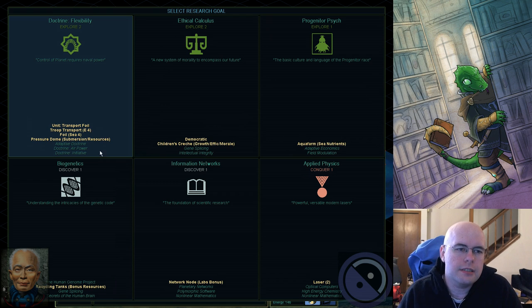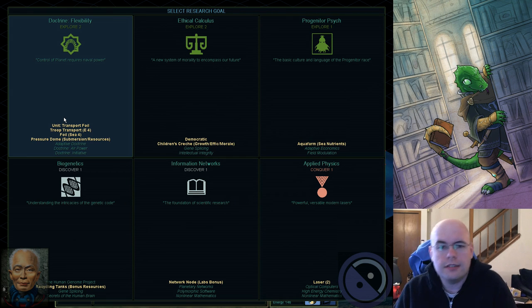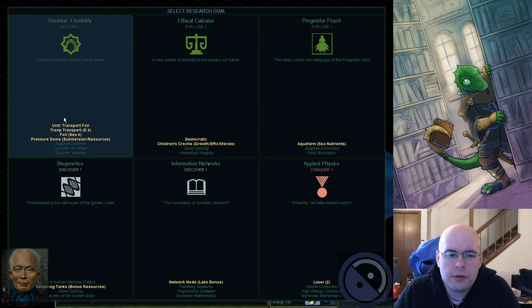I'm either going to go with Doctrine Flexibility, which allows sea stuff — a great idea given that I'm right on water. Transport foils are the basic sea unit. Pressure domes act as recycling tanks, and you can also have the city be submerged in water and survive. Biogenetics gives me recycling tanks, which give you a little bit of resources in the city — nice in the beginning when you don't have much.